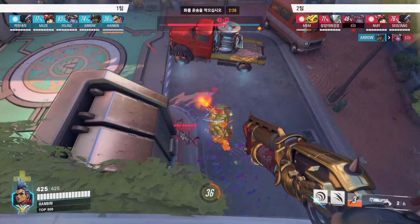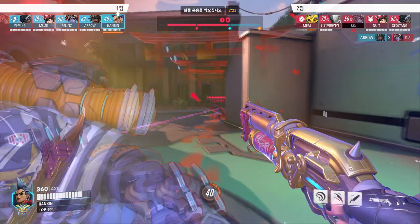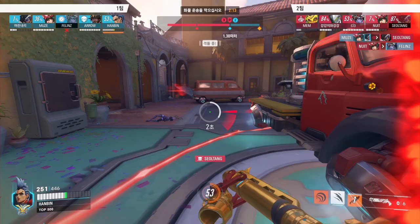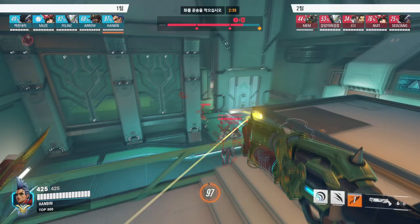Hanbin camps out on high ground while his Ana farms Nano, and he responds to the enemy Kiriko ult with a Nano Queen. If it's this difficult for the number one Junker Queen to play against normal players, I think it says a lot about where Junker Queen stands at the moment.